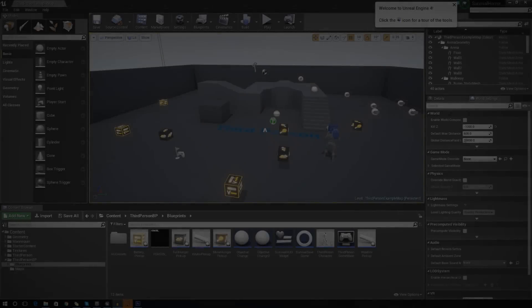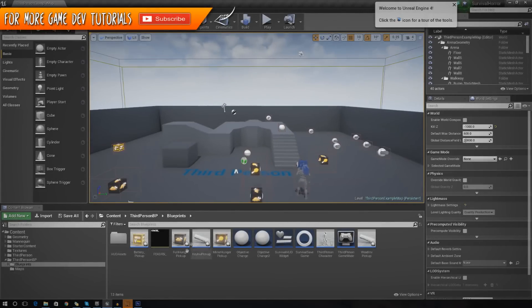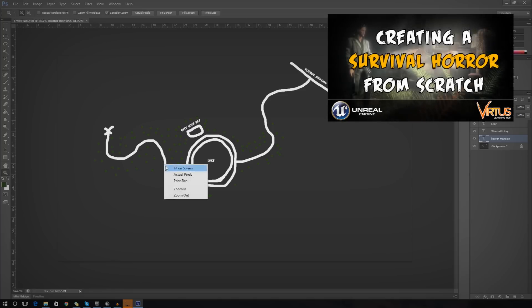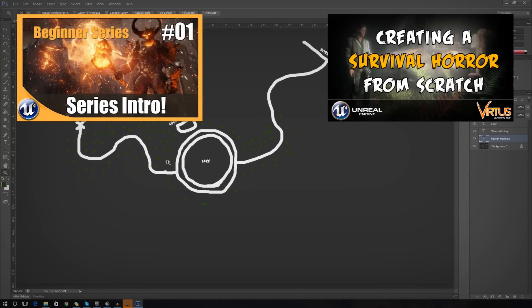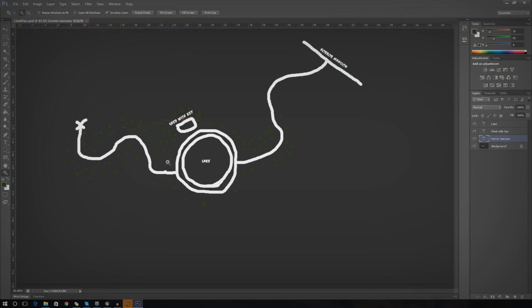Hey guys, your boy Vertus here, welcome back to the Unreal Engine 4 survival horror game series. In today's video we are going to be continuing where we left off, working on the level design for the first level for our game. We're going to be starting to form this environment and adding all of the different elements such as foliage to make it look really nice.